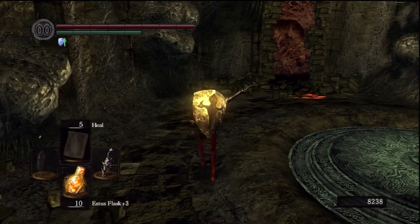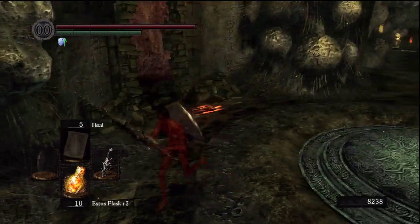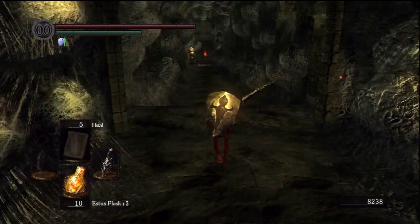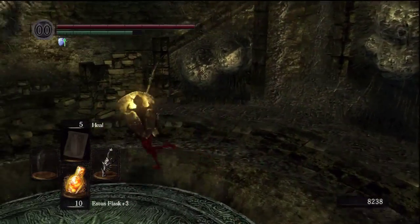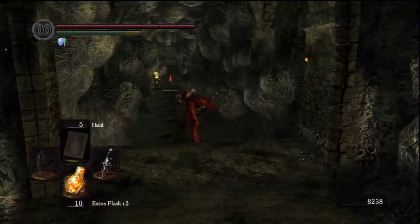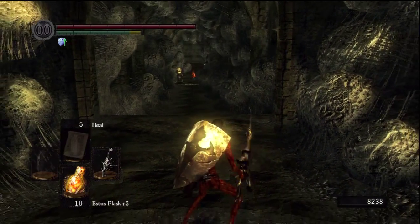If you're below 25% of your total equipment load — right now I have a max equipment load of 67 — if you're below 25% of that, which I am right now, you can see that you move really fast. This is the fastest that you can run. You roll really fast, you get up right away, there's no recovery time. And if you jump back there's no recovery time, you can start moving right away.